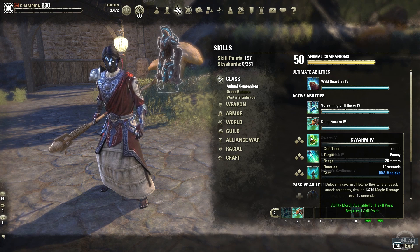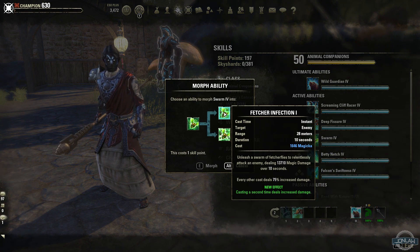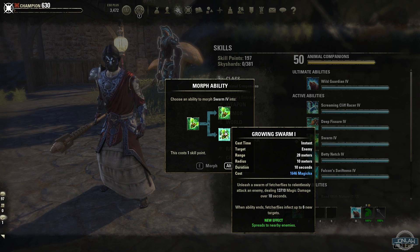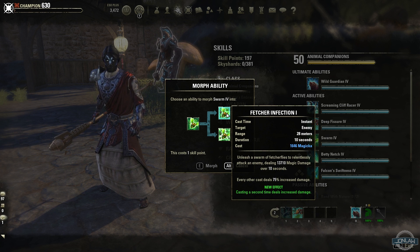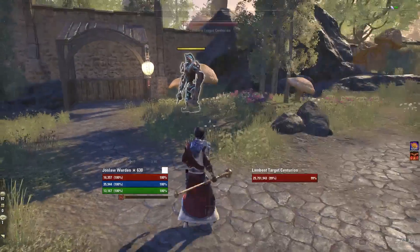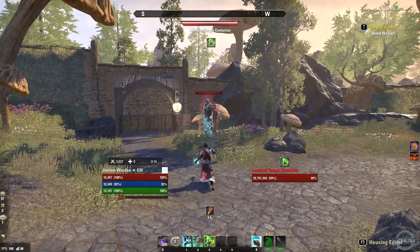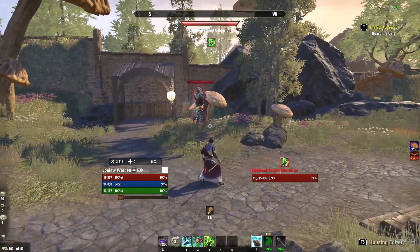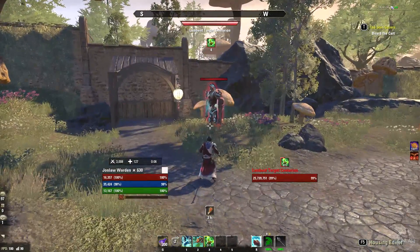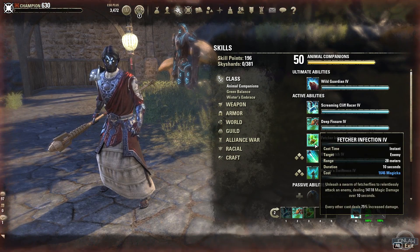Next we have Swarm — unleash a swarm that attacks enemies and does magic damage over time, so it's a DoT. The morphs are Fetcher Infection, where casting a second time increases the damage, and the other one is an extended AoE that spreads to new enemies. I'm not really sure which one is the better morph, but I think Fetcher just because it does more damage over time if you cast again. I like Fetcher a little bit more.